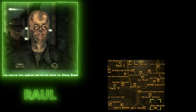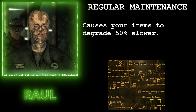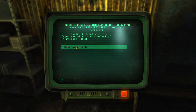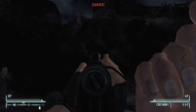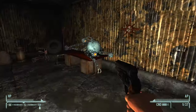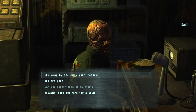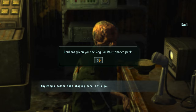For our sixth follower, we have the Ghoul Raoul, who can be found over at Black Mountain. He'll give you the Regular Maintenance perk, which causes your items to degrade 50% slower, and you can upgrade that further through his personal quest. To actually recruit him, you'll have to free him from imprisonment at Black Mountain. This area is run by super mutants — or at least one crazy mutant, Tabitha — and you'll have to fight your way up to the compound. You don't necessarily have to kill Tabitha, but either kill her or repair her Mr. Gutsy to free Raoul, then talk to him and have him come with you. He doesn't have any strong feelings about what factions you side with.